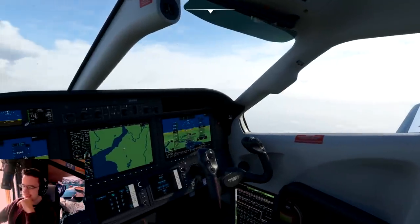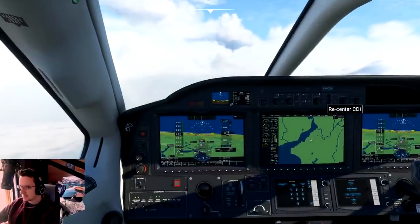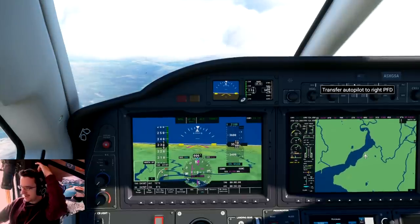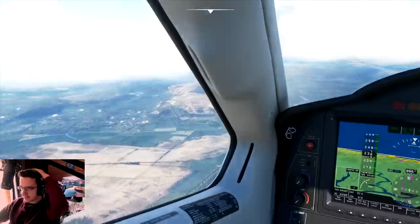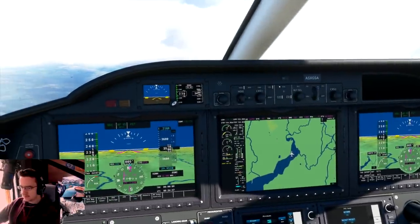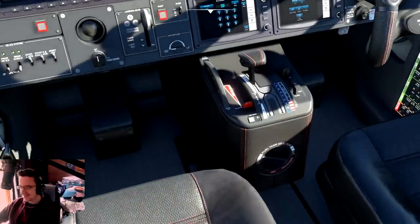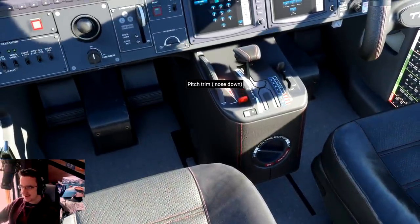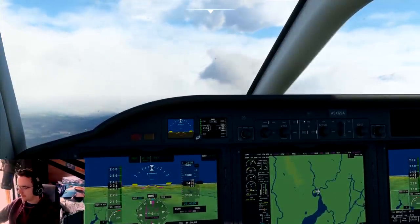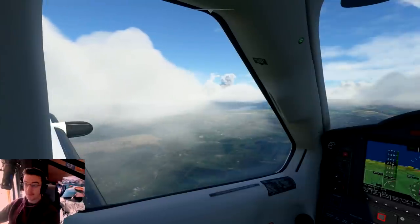We're in a cloud right now. I kind of want to descend — I want to go down because I want to see the mountains. Can I turn? That is actually your yaw damper, interesting. I do want to go down because the clouds are going to spoil this. Altitude hold off — we're going to descend. For some reason we can't. I think our trim is being done by the AI — we're automatically leveling off. I don't know why.